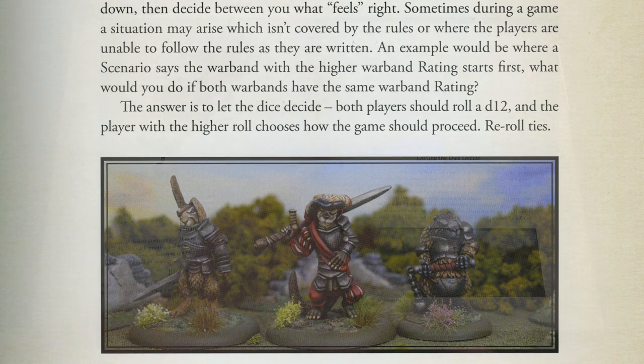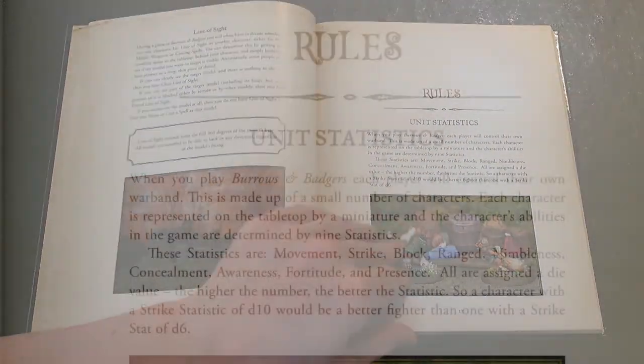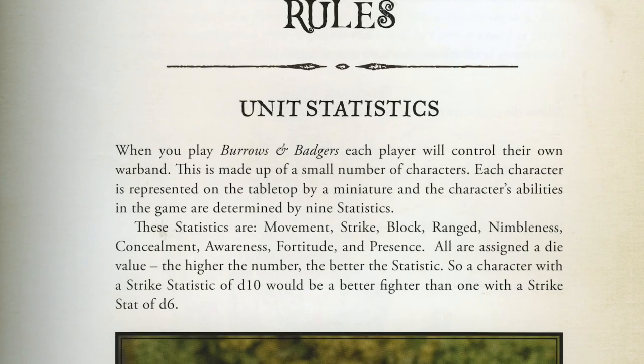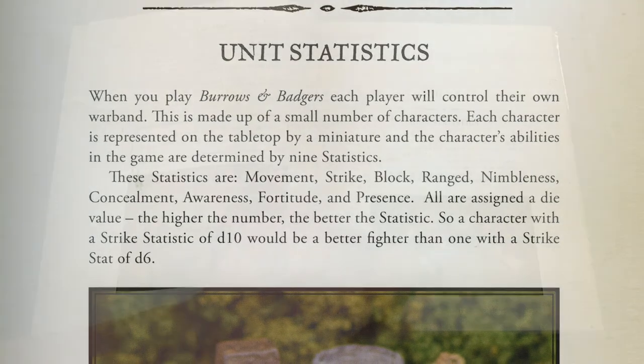To avoid complexity, given that there are so many different races, weapons, equipment, spells and so forth, every rule in the game - be it combat, stealth or movement - is based around a single core mechanic.